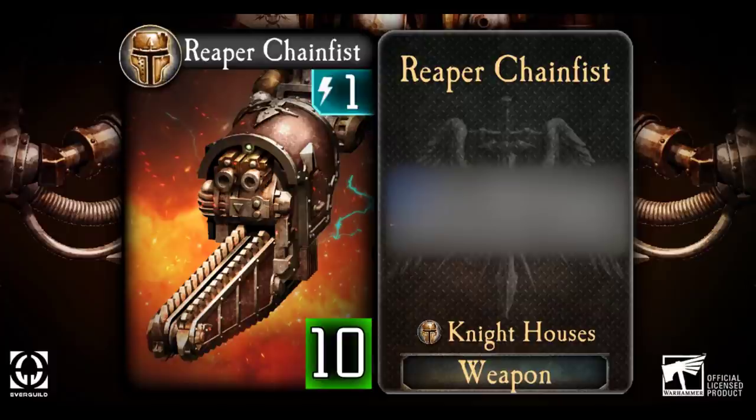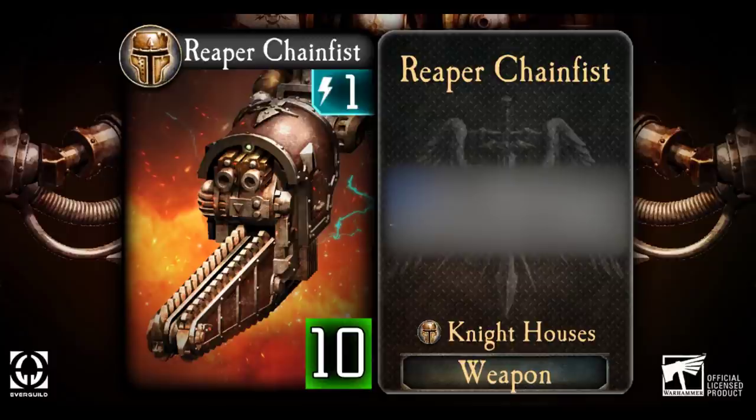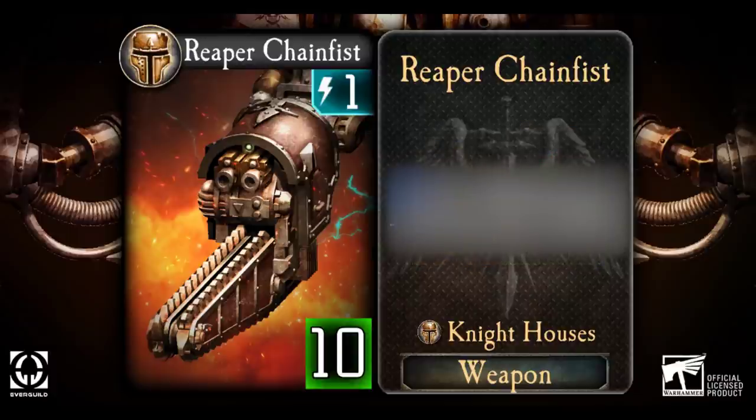Similarly, Knight weapons cannot be attacked directly or even indirectly. No attacks, abilities, or tactics can damage them. But you will see that every Knight weapon does have a health value on it. They will take damage whenever the Warlord they're attached to takes damage — so if you hit a Knight Warlord with the Vengeful Spirit for 8 damage, any weapons he has equipped will also take 8 damage each. Lastly, Knight weapons are not considered to be units or troops, kind of like Erebus' Summoning Rifts. This means that non-targeted effects like random attacks, or Ornatov's Barge even, will never interact with them in any way.